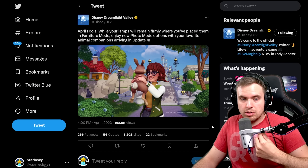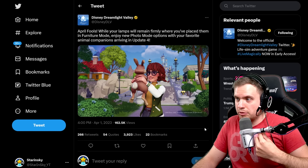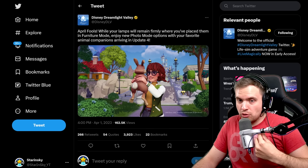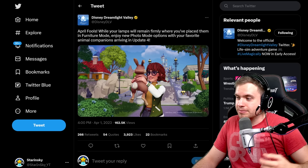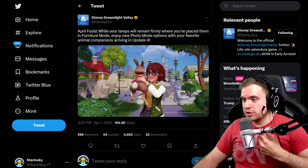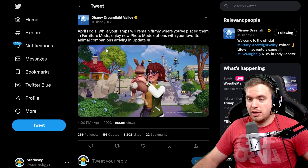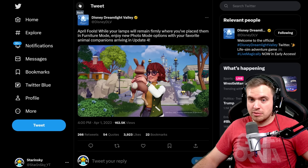New camera mode features - I hope there's more features. It says new photo mod options with your favorite animal companions, so there's probably more options. I wonder... maybe there are more new features that have nothing to do with companions as well. There's still plenty of time before Update 4 for them to reveal some new awesome features.